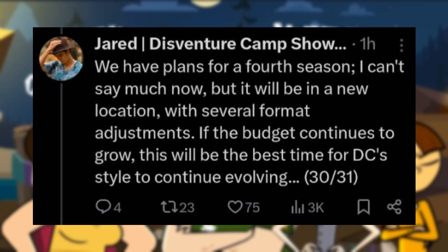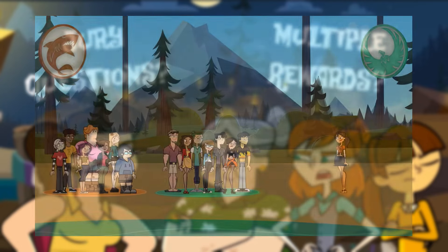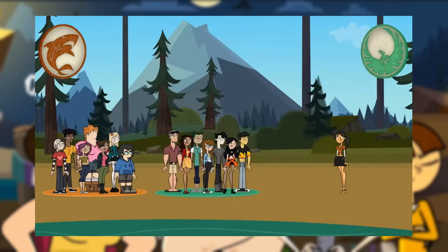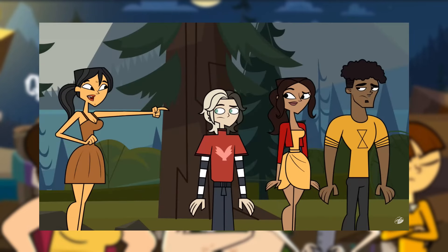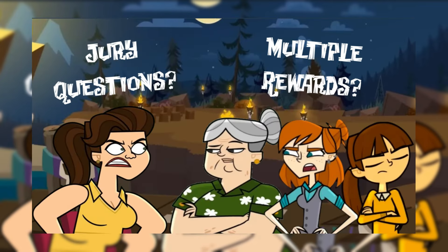Let's assume and establish a base format for the series based on the first two seasons of the show. The season starts out with two teams. Each pre-merge episode features a challenge where one team loses and votes out one of their teammates, repeating this process until the merge. At the merge, the challenges are individual, and the merge group continues to vote out one person per episode. Once down to three campers, the finale is a challenge where the winner is declared the season winner. There are plenty of format adjustments that can be made from this base.